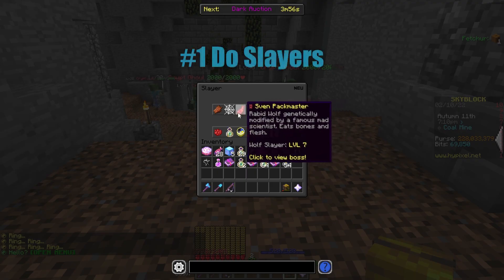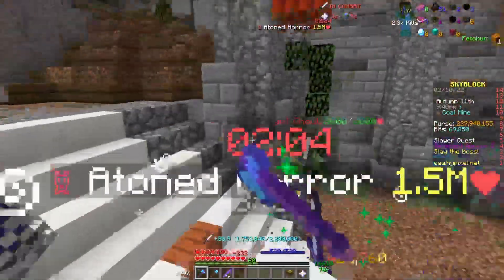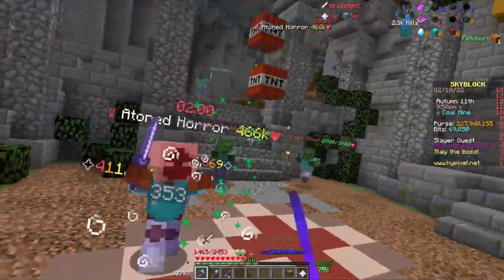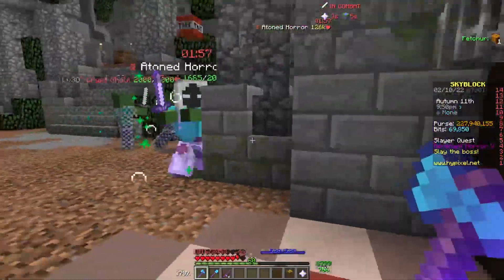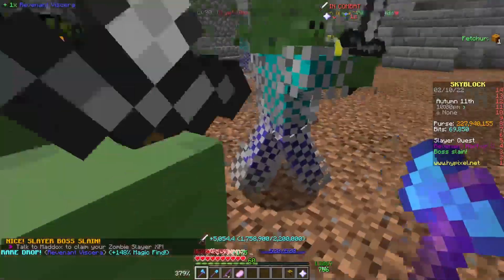The number one thing that you can do to take advantage of Barry as mayor is to do Slayers. The extra 20 magic find that you get from Barry gives a much higher chance of getting a rare item from a Slayer boss. Every type of Slayer has a super hard-to-get item that sells for millions. Having an easier chance to get these items means you can become millions of coins richer, all thanks to Barry.